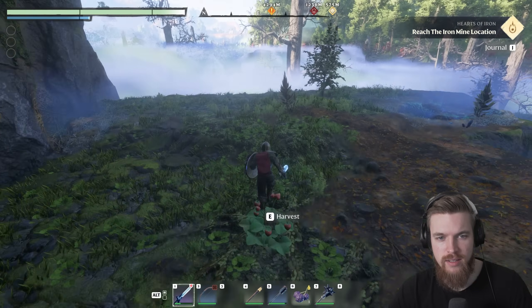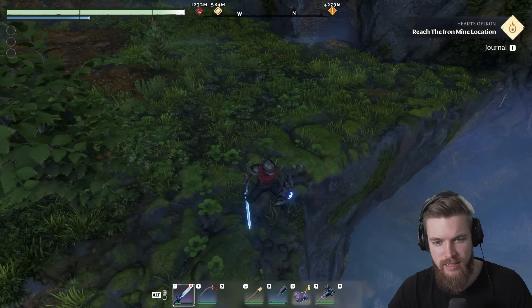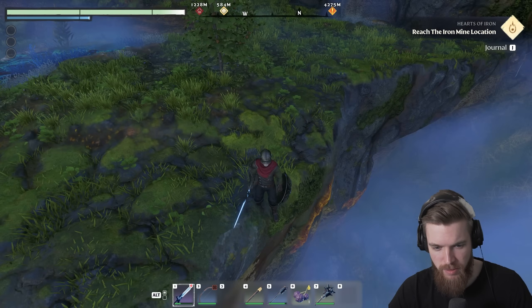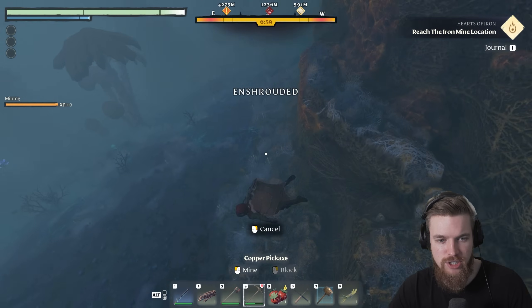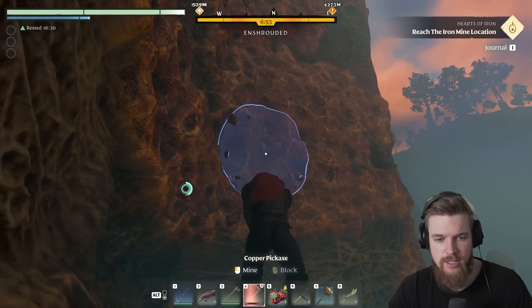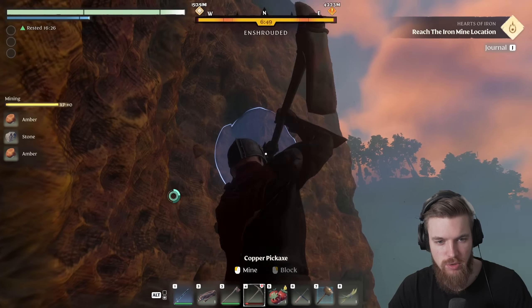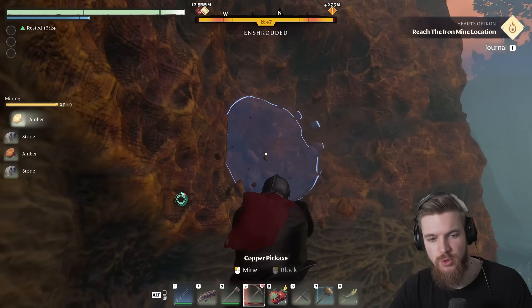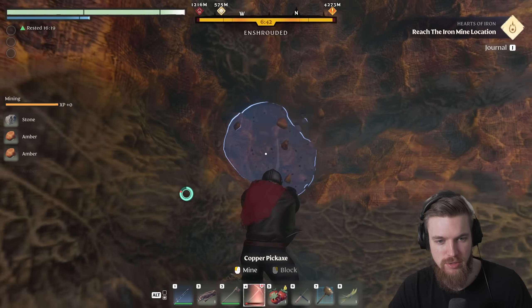The amber is directly off the side of this cliff — you can see it's literally below my feet. Because I've already got a level 3 altar I can jump into the shroud. And there you go — there's a massive seam of amber. You can just go crazy mining all of it. Your tools will probably break before you run out of amber to mine here.